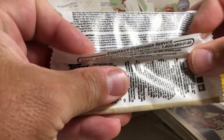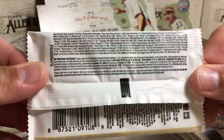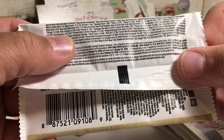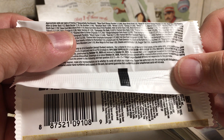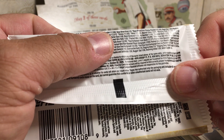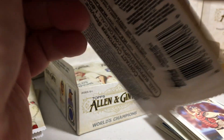Here are the little pack odds. Wood mini — because a lot of the wood minis are actually in rip cards, I think. Brooklyn back wood: one out of three thousand three hundred seventy-two packs. So that was a pretty awesome hit right there.